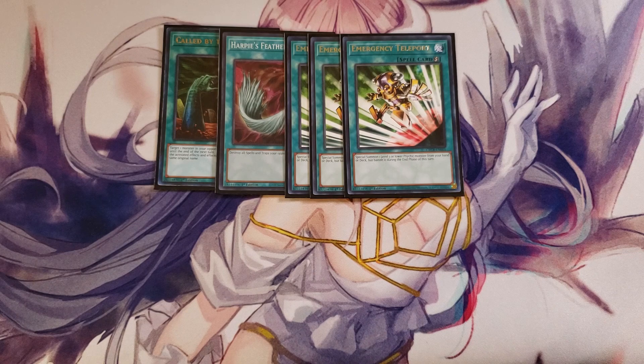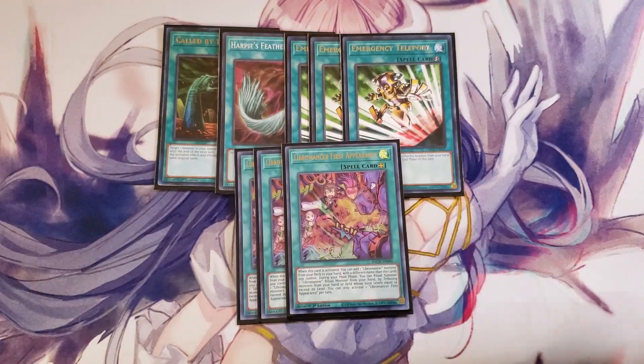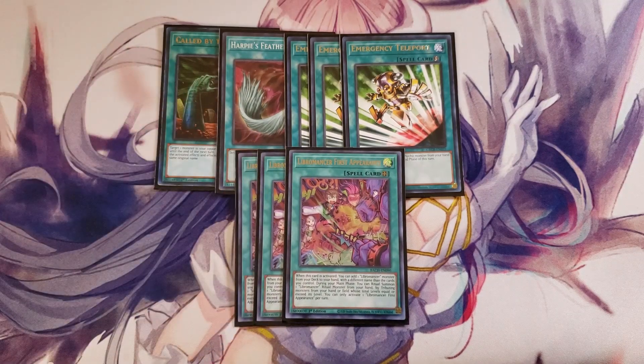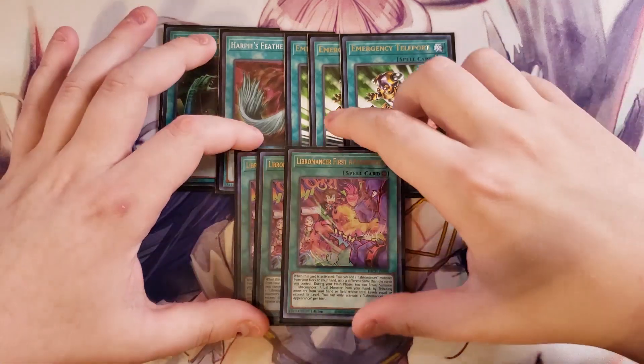We then play three copies of Libromancer First Appearance. This card is an insanely powerful field spell that is also a ritual spell. When this card is activated, you can add a Libromancer Monster from your deck to your hand with a different name than the cards you control. Then during your main phase, you can ritual summon one Libromancer Ritual Monster from your hand by tributing monsters from your hand or field whose total levels equal or exceed the level of that monster. You can only activate one Libromancer First Appearance per turn. It's a really amazing card because it lets you ritual summon and also get you a search. That's it for the spell cards.